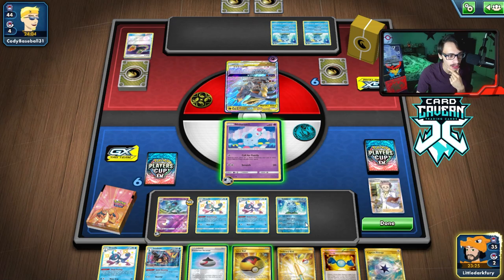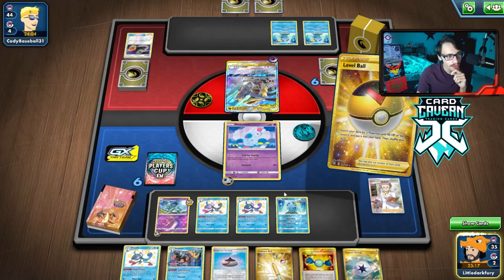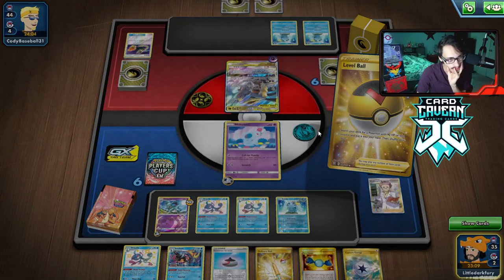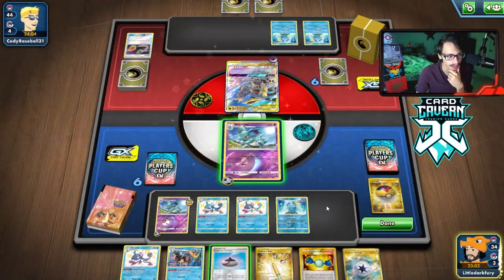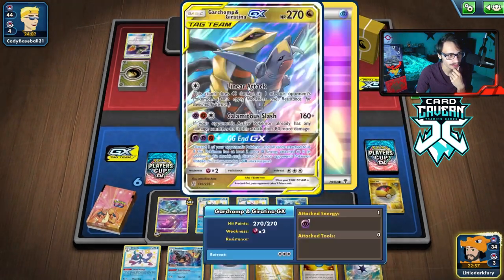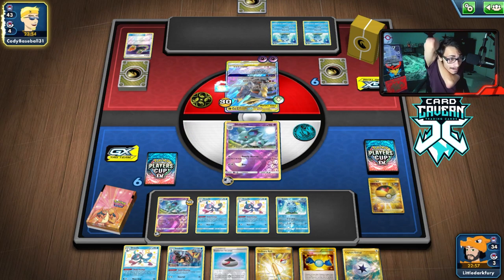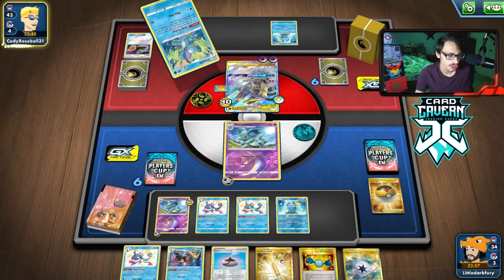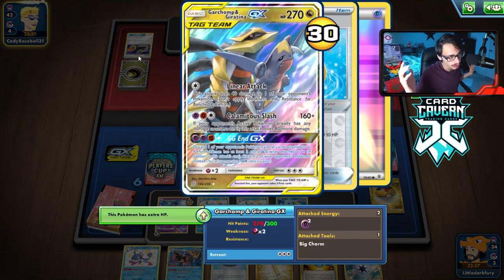We could bite this turn but I want to bench another Pokémon. I think it's better to Call for Family instead of Bite. Bite for 30 is not bad because we might struggle to knock this out if we don't get a full field of evolutions. We could just get Mew here but they're not going to kill me. Let's go Bite - we have Capture in hand so we're good. I want to set this up so we go Nidoqueen, then Inteleon, knockout without needing the extra basic. Never mind - they played Big Charm. Oh no, that is a bit of a problematic Big Charm.